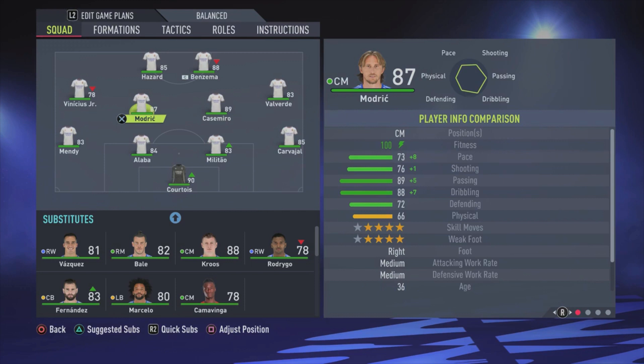On the left side we have Vinicius Jr. — a really good player, only 78 rated, but his pace with 95 is really great, his dribbling is good, five-star skill moves and four-star weak foot. We're playing with two strikers: Benzema and Hazard.